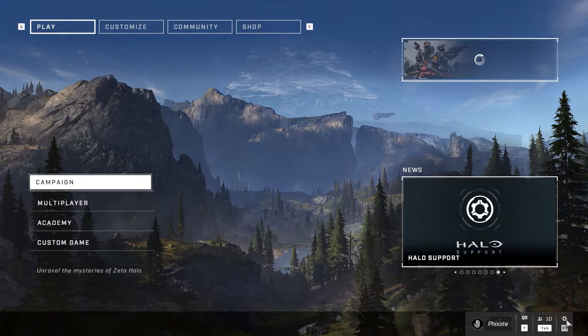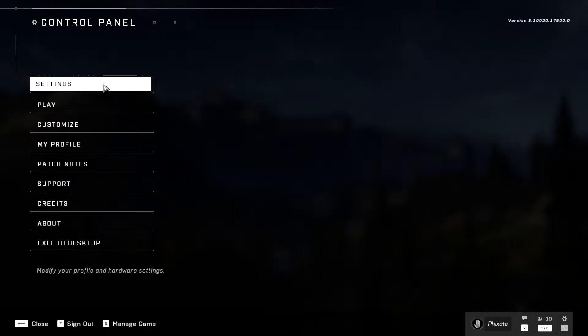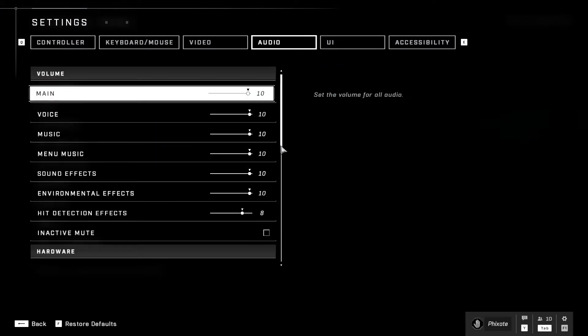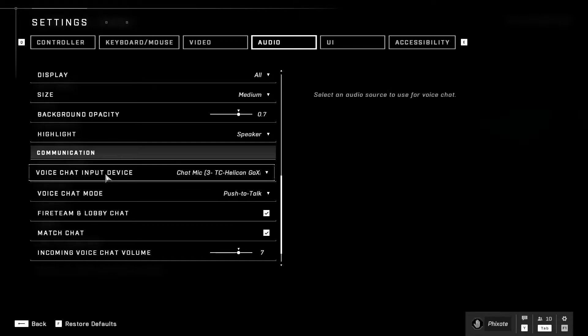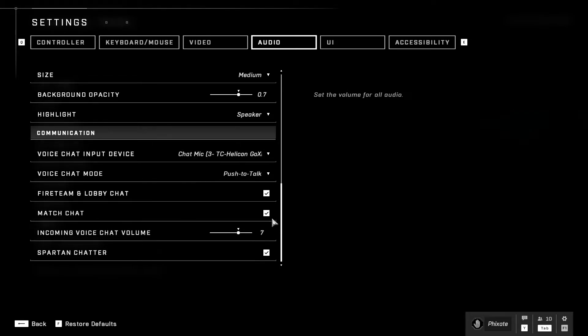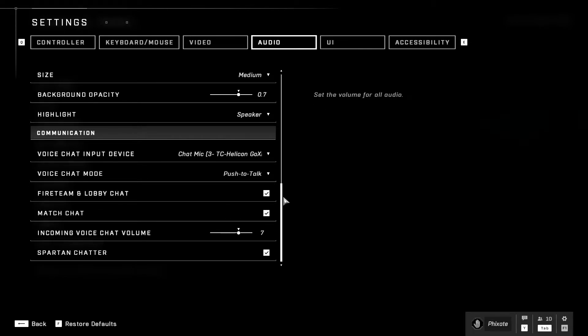First step is to make sure your in-game settings are set up correctly and working. Hit Settings, go to Audio, make sure all your volumes are up. Scroll down a bit and make sure that your voice chat input device is correct for your mic, as well as push to talk if that's what you use. Make sure you have incoming volume correct, and make sure your fireteam, lobby chat, and match chat are all checked and up.